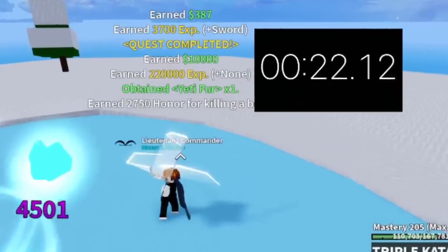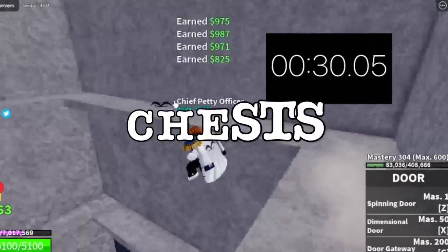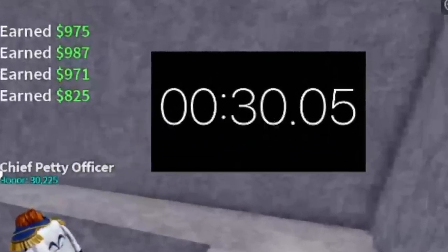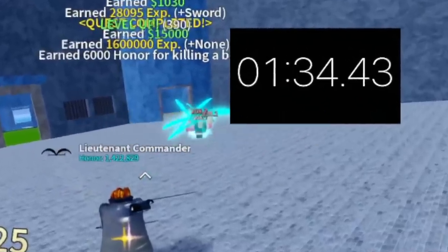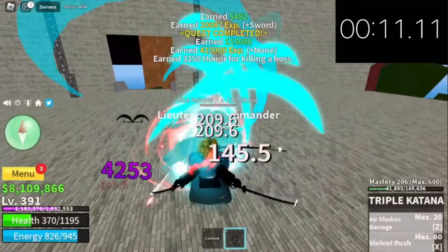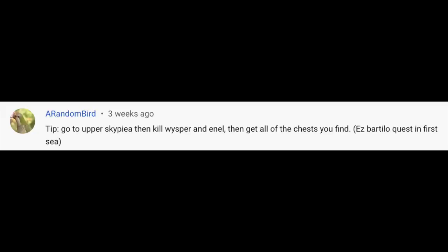For the Yeti, you get 10,000 bellies in 22 seconds. For the chests, 30 seconds and 10,000 bellies. Prison quest gives you 35,000 bellies but in 94 seconds — that's equivalent to 8 Vice Admiral quests, which would give you 120,000 bellies. So clearly, our technique is the best.